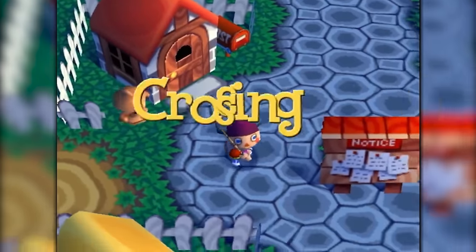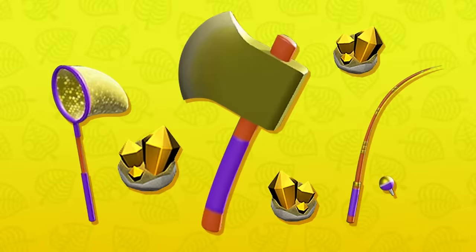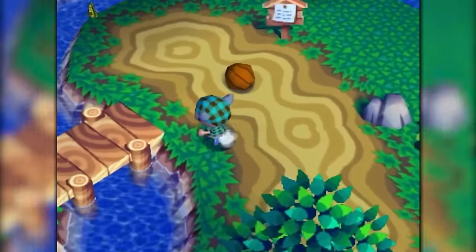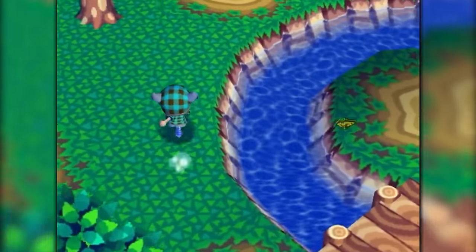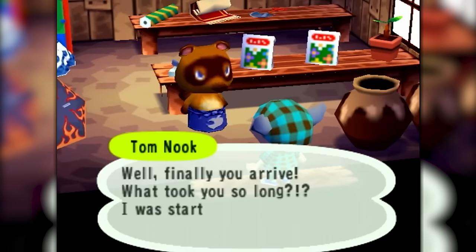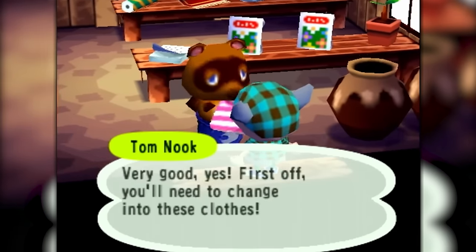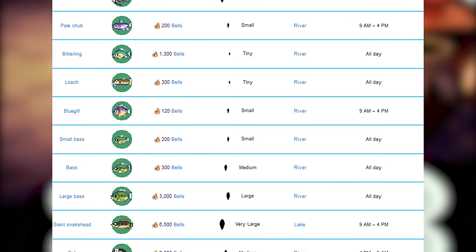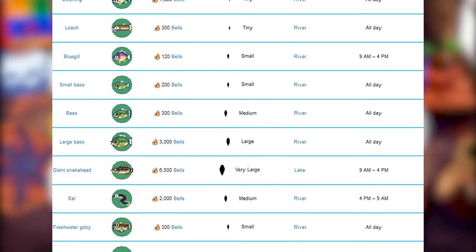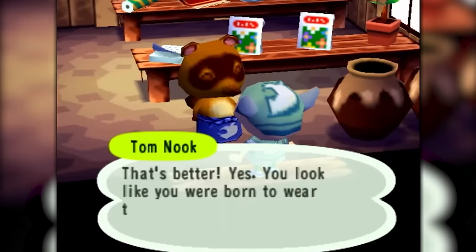If you've ever played any of the Animal Crossing games, you probably remember obtaining some of, or at least hearing about, the Golden Tools. The Golden Tools each provide a unique boost over their normal counterpart, and with the exception of a few, are pretty difficult to obtain. Some of the most sought after are the fishing rod and the net, which can take up to a year to unlock, since obtaining them requires you to catch every single fish or bug respectively, with all of them having specific times of the year that they're available.